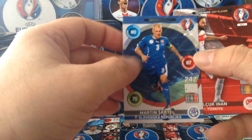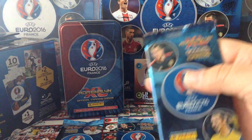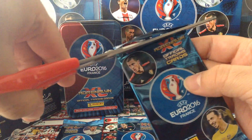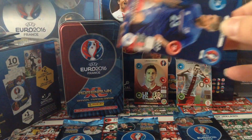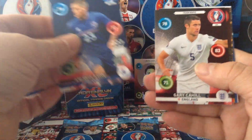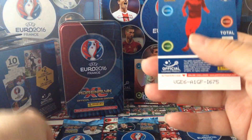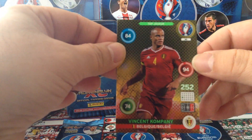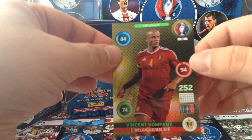Teammates, teammates. Shkertel — Defensive Rock. Nothing special. And Inan. Base cards. Iceland 11, and a code for something. Vincent Kompany — Defensive Rock, sorry, he is a defensive rock but this card is a Top Jouer. Nice card.